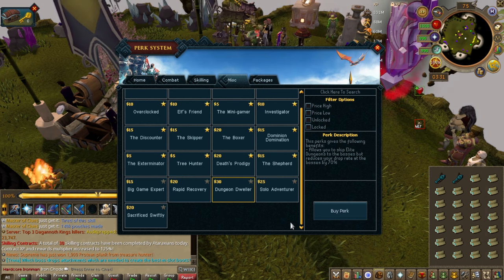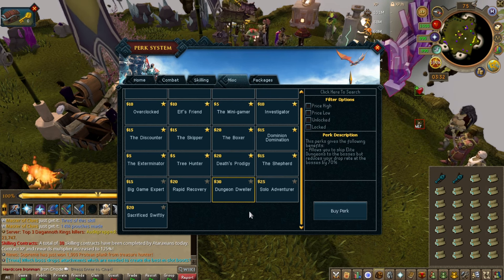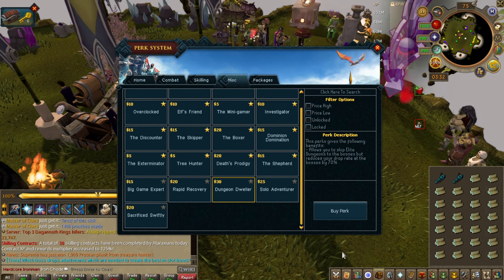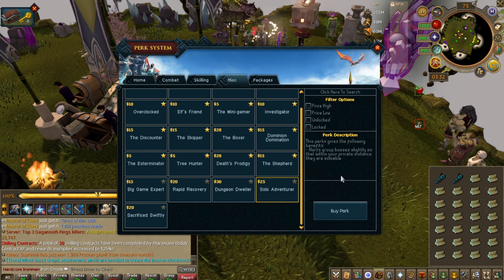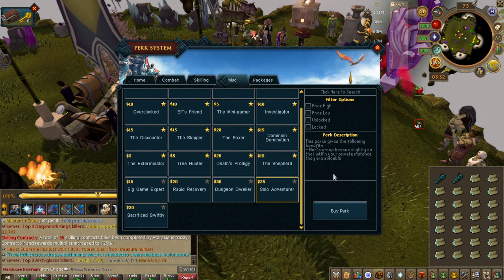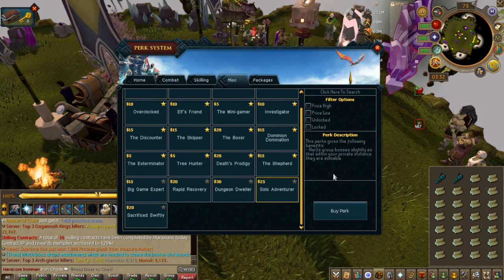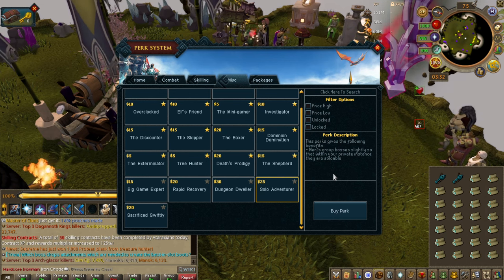Dungeon Dweller — same thing. Late game it's very, very convenient, especially for reaper tasks. It basically just makes it so you can skip all the elite dungeon trash to the bosses. Solo Adventurer — this nerfs group bosses so in your private instance they are soloable. If you want to experience endgame content by yourself, you can get this and go do Solak, Nex: Angel of Death, or Croesus — much easier.